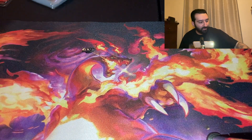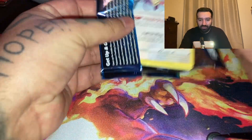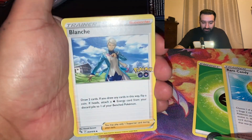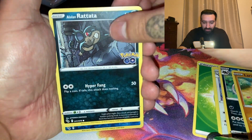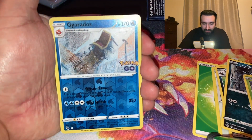Let's go with another Pokemon Go pack, just for that Radiant Charizard. Water Energy, Rare Candy, Wounds and Funk, Bonk, Aipom, Raticade, Larvitar, Rattata, Spinarak, and Gyarados.